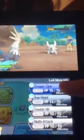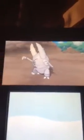Now he's gonna use Dragon Claw. Here's Dragon Claw — and Pinsir fainted. And Silvally grew to level 70!